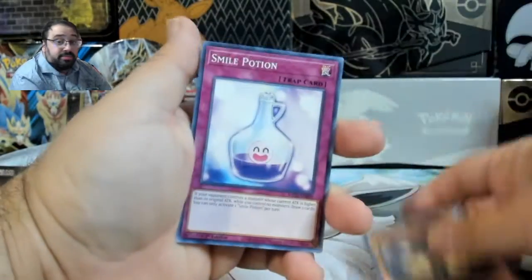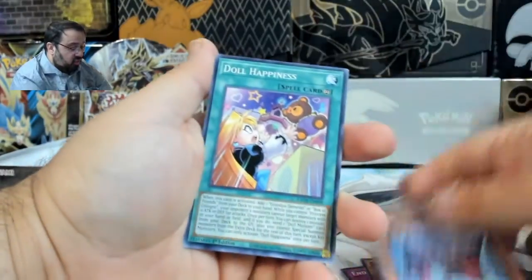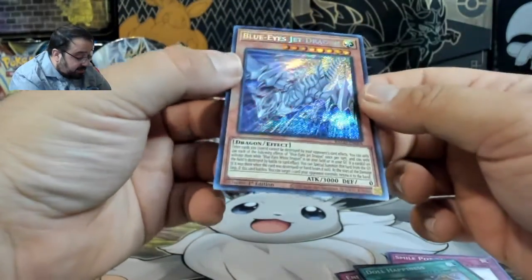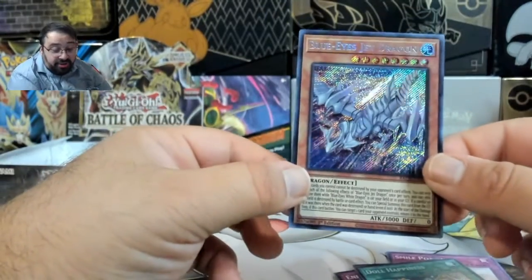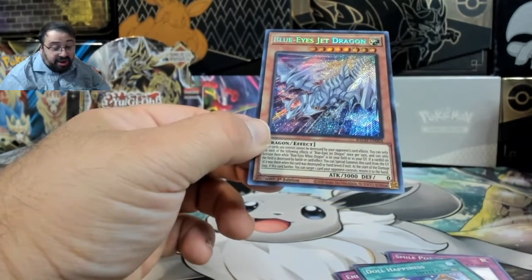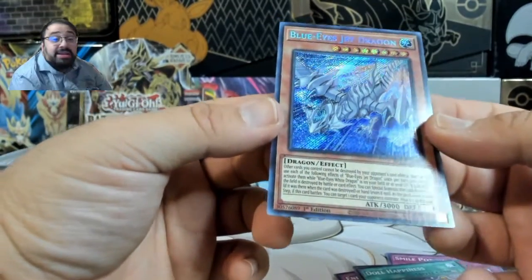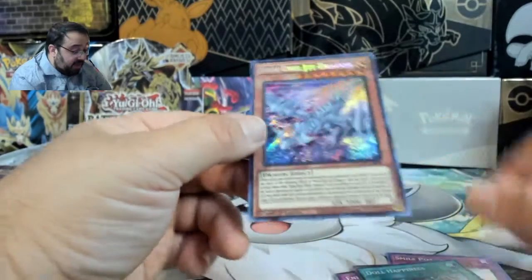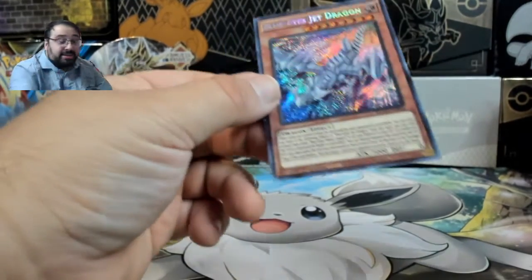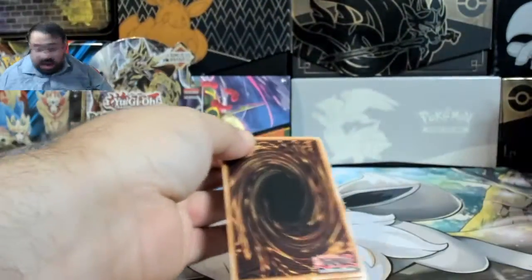Mutant. Mutant. Happy Bottle. Oh, the cheater. Blue Eyes Jet Dragon! Oh my God, oh my goodness! This isn't the Starlight Rare though — it should have stuff all over it. Yeah, this is just the Secret Rare I guess, so this is like 15 bucks. This is great! Blue Eyes Dragon of the Jet — this is going into that other pile with the Geek. I got little piles here and I'll have to check them after the video. Super happy with that Blue Eyes Jet Dragon.